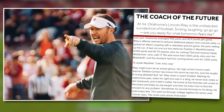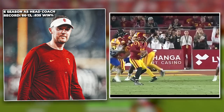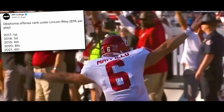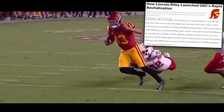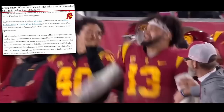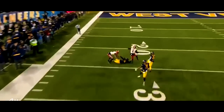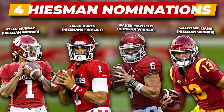Lincoln Riley is the brightest young offensive mind in college football. He has been a head coach for six seasons where he has modernized the air raid offense while dominating college football. Starting in Norman, Oklahoma, where he consistently had one of the best offenses in the country, to now being at USC where in one season he transformed a downtrodden program and had them one game from the College Football Playoff. His ability to find quarterback talent and mold his offense around his QB has led him to three Heisman Trophy winners and four nominees in the last six seasons, and I have recreated this Riley air raid offense for you to use in Madden 23.